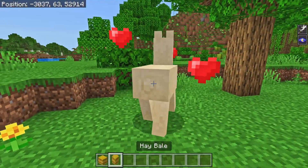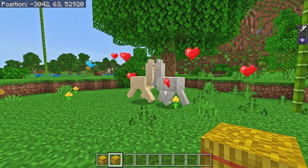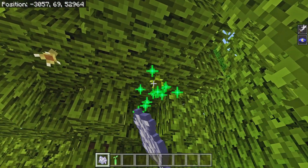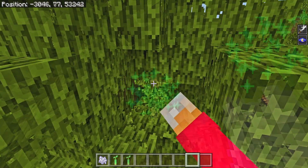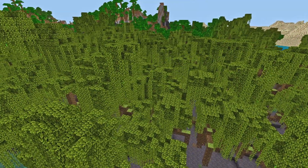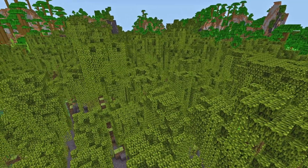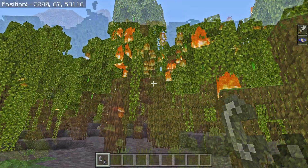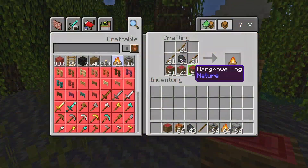Continuing with llamas, tame llamas can now breed after being fed hay bales, so if you're missing having a world full of random llamas, at least you can create your own now. Finally, the Mangrove Propagule has been fixed so you can't bone meal it forever, and Mangrove trees will no longer grow through obstructions above them. Mangrove wood types now properly prevent leaf decay, the tree foliage has been updated to match Java Edition, and Mangrove wood can now be used to craft campfires and smokers — and you can also burn it all down with your flint and steel, as a bug preventing mangrove wood from burning has been fixed.